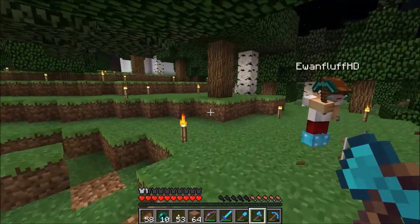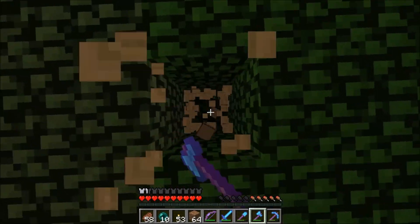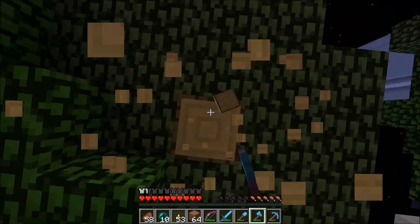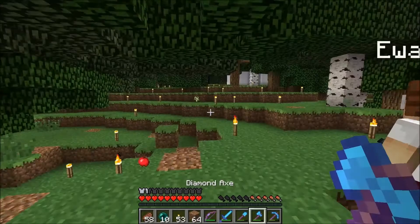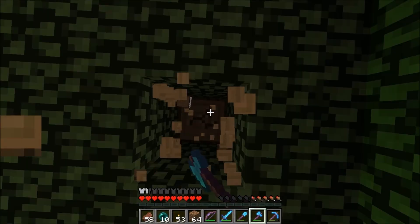Okay guys, welcome back to episode 22 of Black Maham SMT. You're high up in numbers. Yes I am. And I'm here with Ewan — what are we doing today Ewan? We're not doing the freaking minecart thing. We're making a wheat farm. Yes we are.